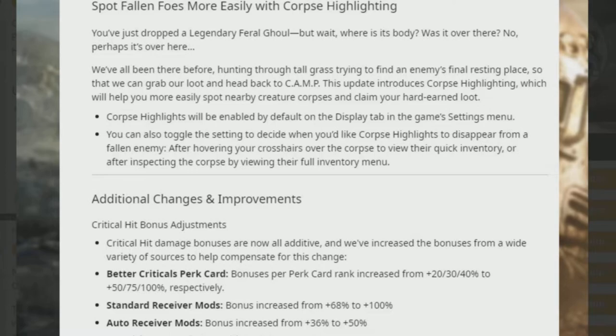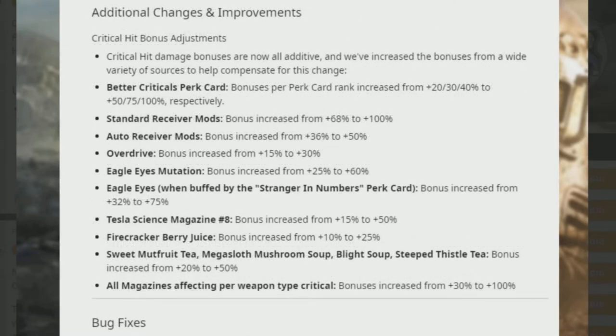Critical hit damage bonuses are now all additive, and bonuses have been increased from a wide variety of sources to compensate. Better Critical rewards perk card bonuses increase from +20/30/40% to +50/75/100%. Standard receiver bonuses increase from 68% to 100%; out-of-receiver mods from 36% to 50%. Overdrive improves from 15% to 30%. Eagle Eyes mutation increases from 25% to 60%, and with Stranger in Numbers, from 32% to 75%. Tesla magazine mod increases from 15% to 50%. Firecracker Berry Juice increases from 10% to 25%. Sweet Mutfruit Tea, Mega Sloth Mega Soup, Blight Soup, and Steep Thistle Tea bonuses increase from 20% to 50%. All magazine per-weapon-type critical bonuses increase from 30% to 100%.